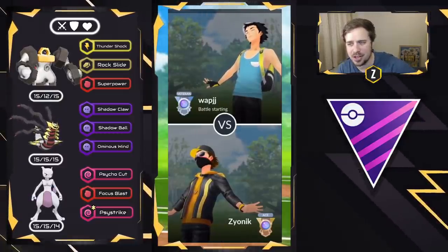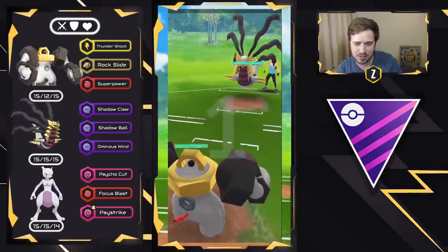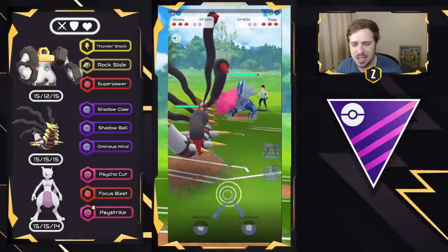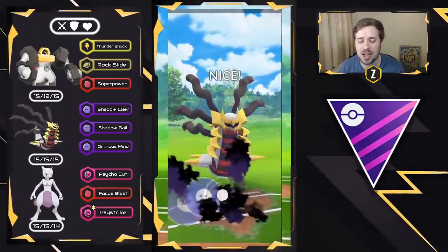Moving into this next battle. We have Melmetal on the lead versus Giratina Origin again. I don't like this lead matchup, so I go straight into the Giratina Origin mirror, and we do see a Dialga come in. We're going to go straight for that Shadow Ball and hope to get to a Shadow Ball, an Ominous Wind, and then bail back into Melmetal.